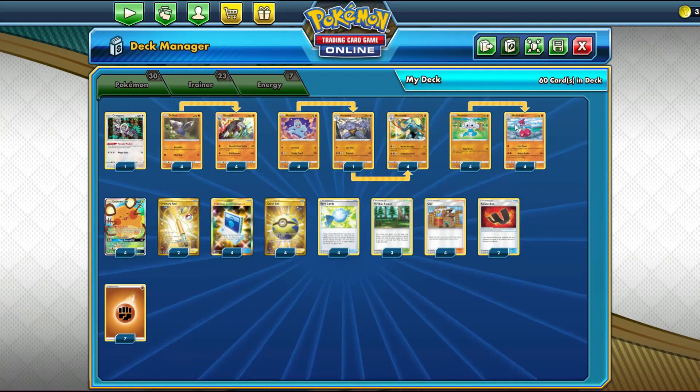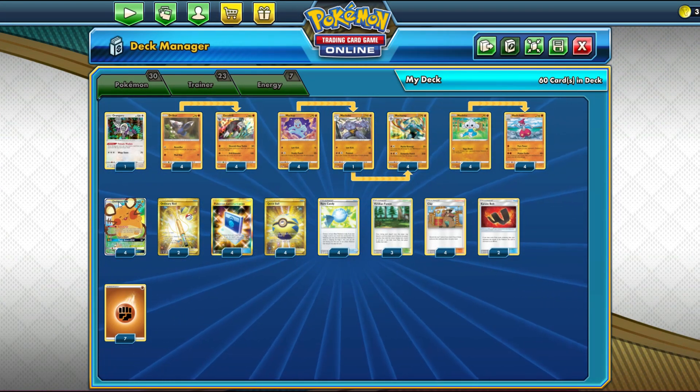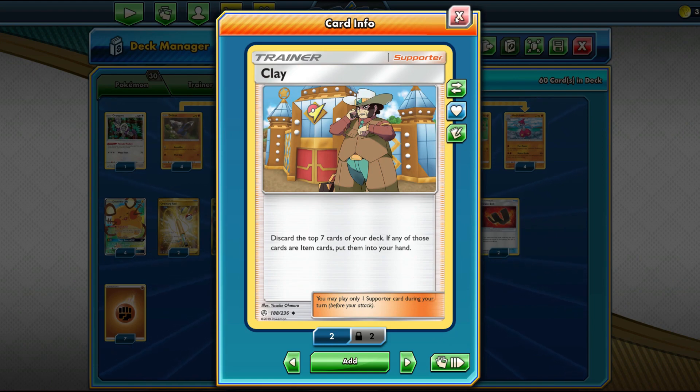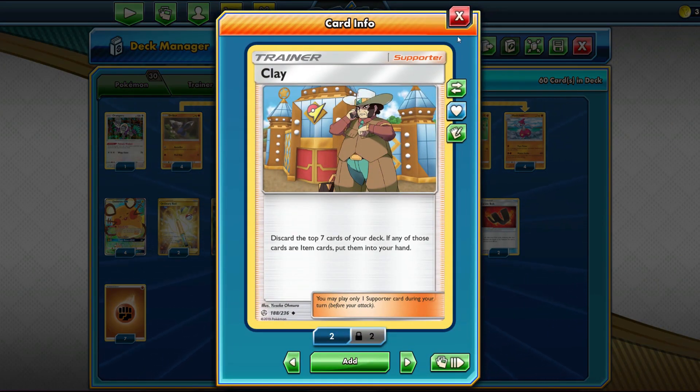The other Fighting Pokémon we have paired up is Medicham with Pure Power. If we're ever one or even two Pokémon short, Pure Power lets us place four damage counters anywhere we want — a super nice way to set up one-hit KOs. Master Strike with a Karate Belt hits for 120 damage, so Medicham is definitely a worthwhile tech. We also play four Dedenne-GX.